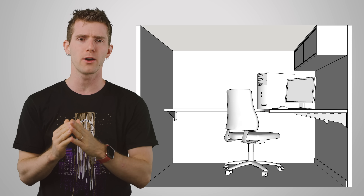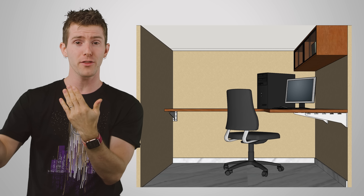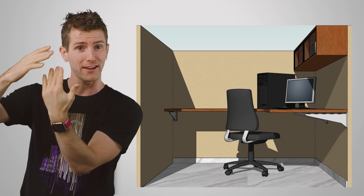Not just by taking into account how much light a surface should be reflecting, but also its texture, its transparency, and any other nearby objects that could be casting shadows.